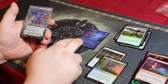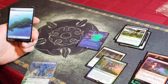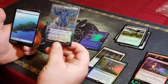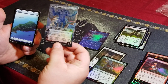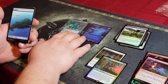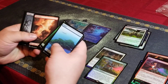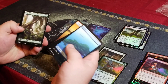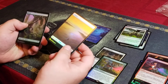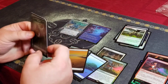That card looks weird — is it misprinted? It looks so strange, like it's misprinted. It probably isn't, but these cards look insane in person. A couple of foils — Elephant, Clue.